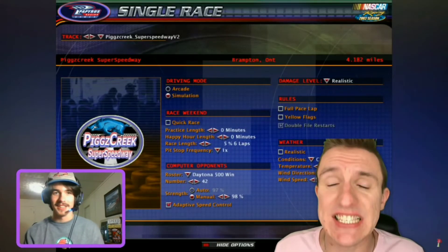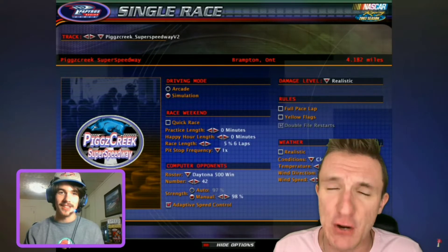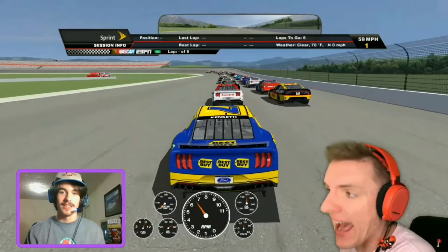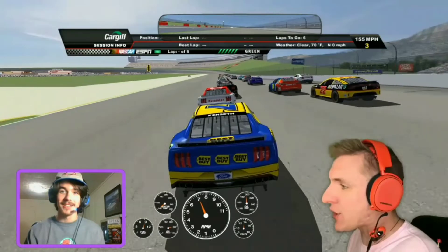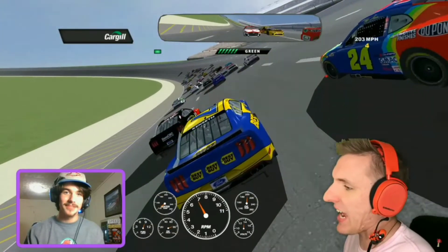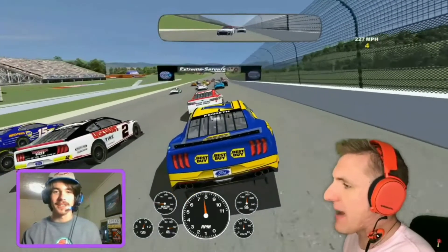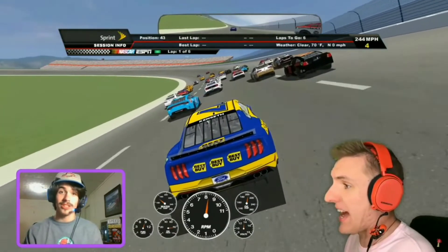Simulation, six laps. All they've got to do is complete six laps. It's going to be difficult — 42 other competitors on 98% difficulty with realistic damage, no yellows. They need the Arkansas Razorback logo on the track. Billium Kline in the nine — they've all won the Daytona 500. Look at this track, this track looks crazy. We're underway! Look at how spread out it gets — the banking here is atrocious. That's very wide. I would love to play on this track. Three defined lanes, real good defined lanes.